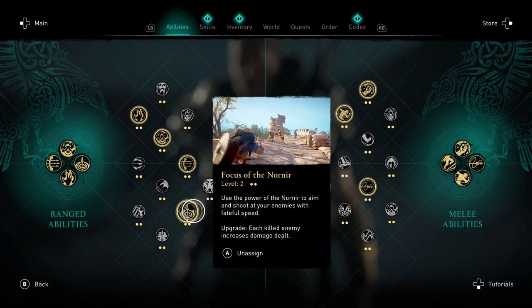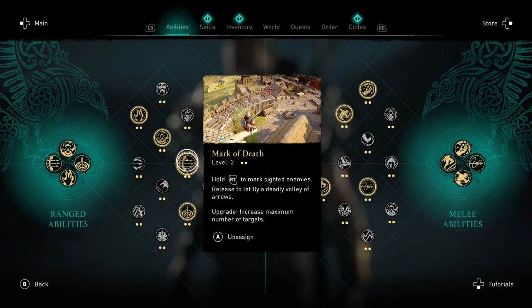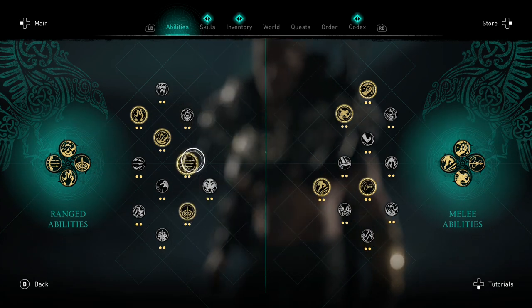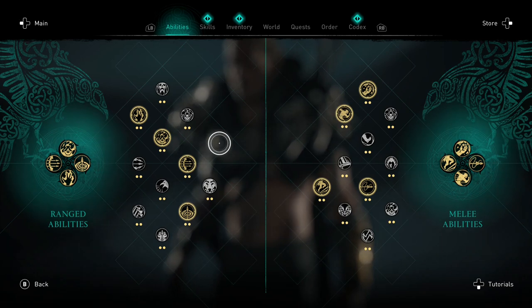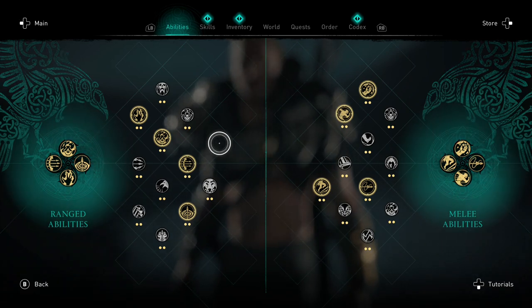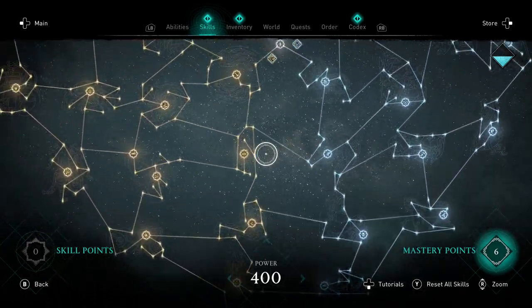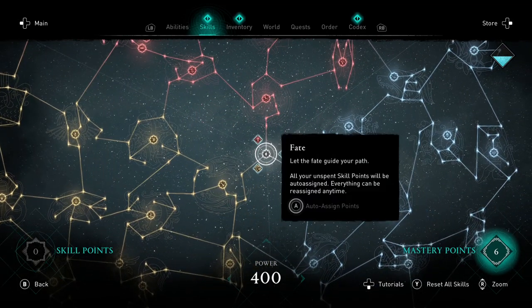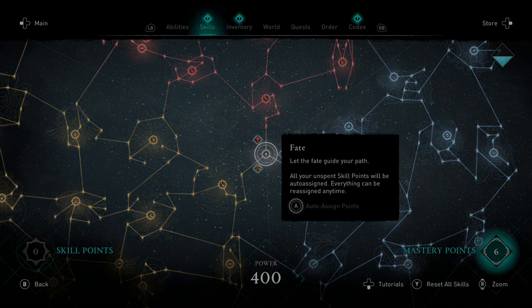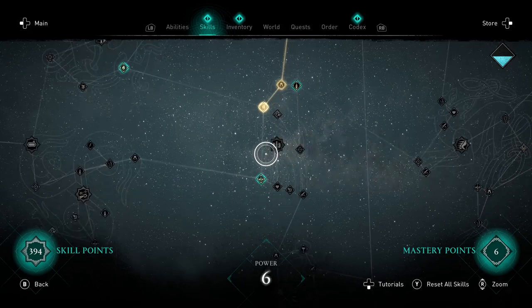The most important abilities for a Hunter build are Focus of the Nornir and Mark of Death — pretty much everything else can be ignored, but these two are a must-have. Focus of the Nornir is extremely good: it focuses on every enemy and you just have to make your headshots. At the end of the game you'll have every ability unlocked anyway, but if you want to build this early on, the best progression path starts by going the Assassin path to deal with higher level enemies.